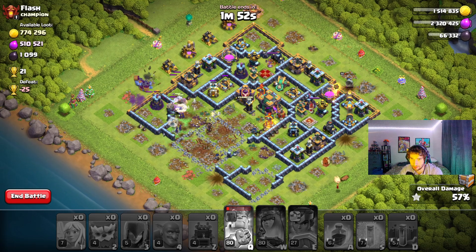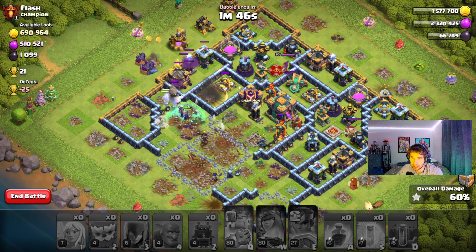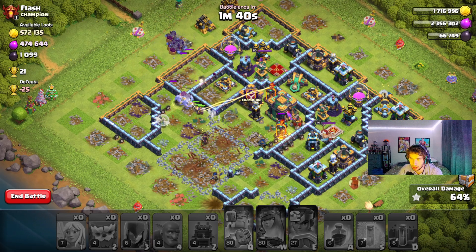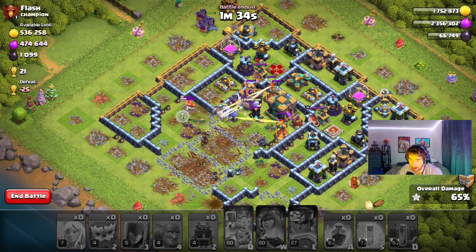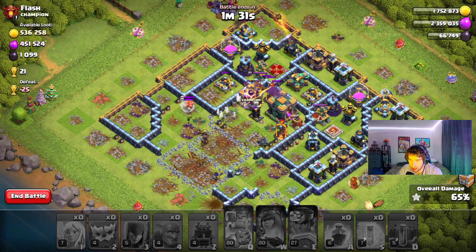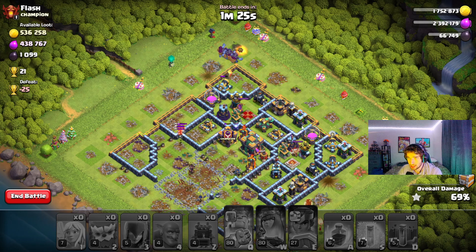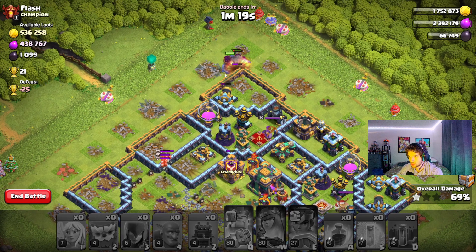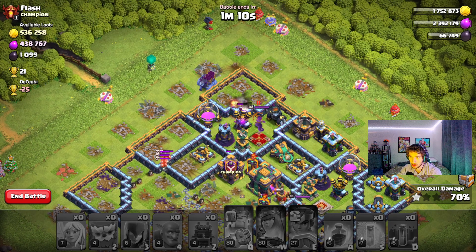I really don't know what's going to happen. I wish these guys would turn and go the other way, even though the town hall is right there. Hopefully we can get some Yetis in there. Healers are clutching up right now. Yeah, those guys are getting toasted. We have all these Yetis up here and they're probably not going to do much. We have all the buildings on the side. I just already know we're not going to get a two-star. Let's try a different army after this. But at least I got my final chest for the day — that's all we really wanted.